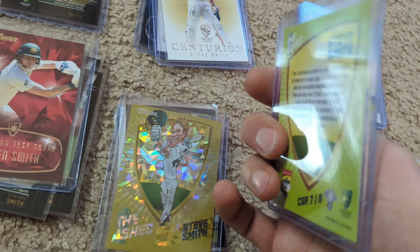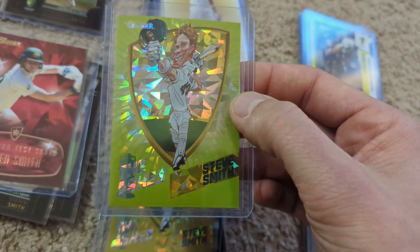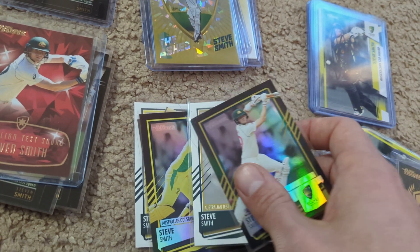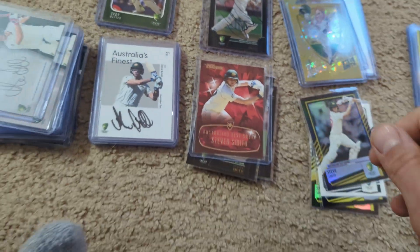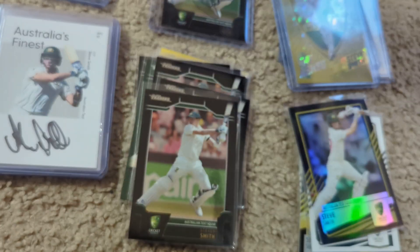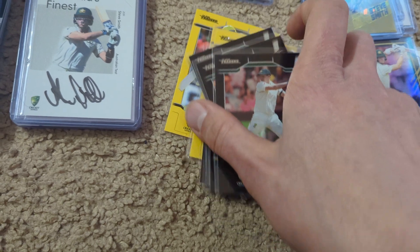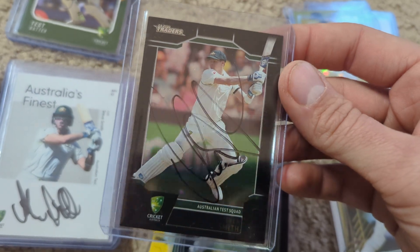They also had caricature cards with several different versions: a black version out of 75 — I don't have that one — this one is out of 175, and another that's not serial numbered but limited to 310. Then again there are parallels and base cards for both the test and ODI squads. Moving down to 2020: this is the Ruby Mojo, out of 40. I picked up some of the parallels and base cards, and I also have a parallel test squad card that's signed, which is cool.